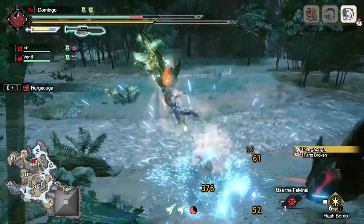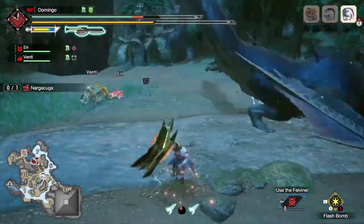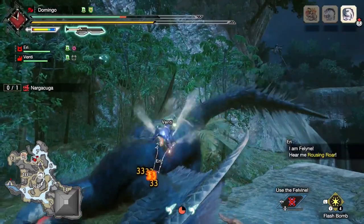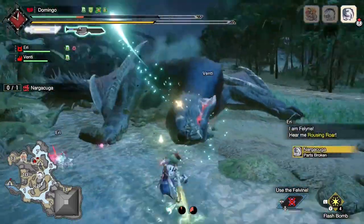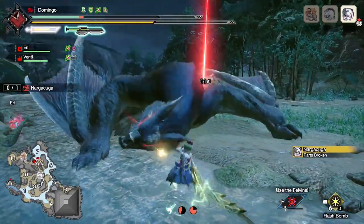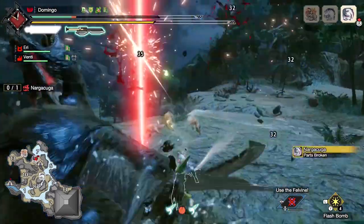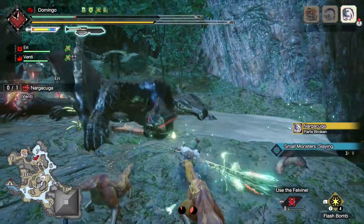ZSD doesn't have the single highest possible damage output, but the good thing is you can't get knocked out of the monster — if a monster roars, you just stick on the monster and the monster can't interrupt you during a ZSD. Regarding the AOE compressed ZSD wire bug skill: I've never seen any speedruns use the compressed ZSD because it's only recommended for solo hunting — it knocks off teammates like cluster ammo. After finishing the ZSD, it's recommended to follow up with a dive bomb.